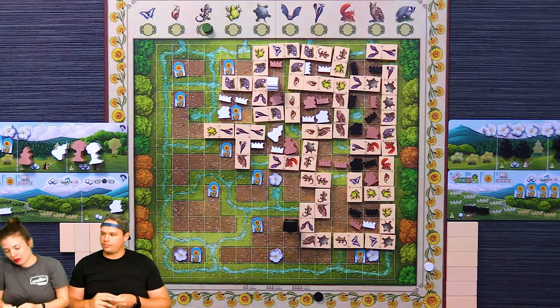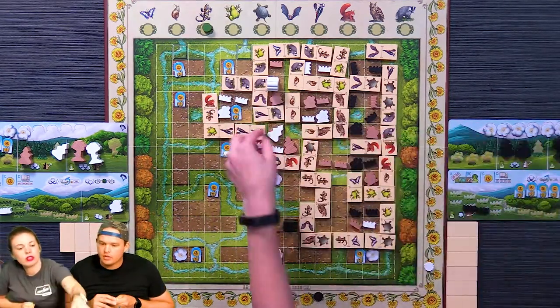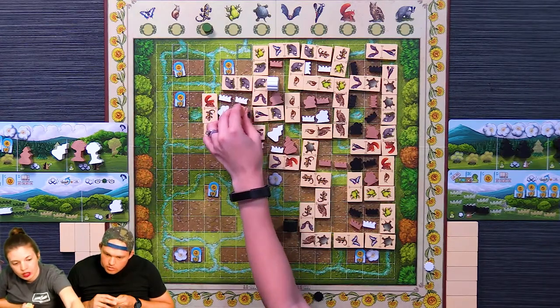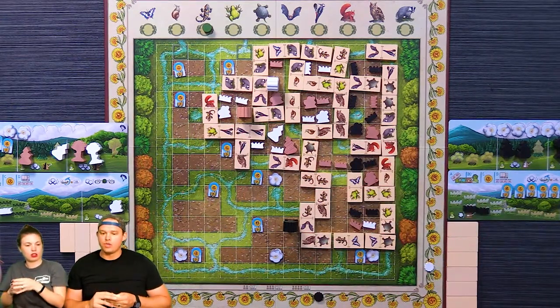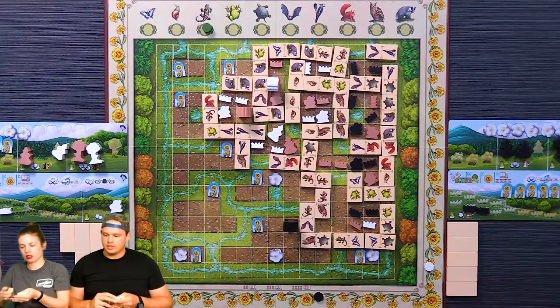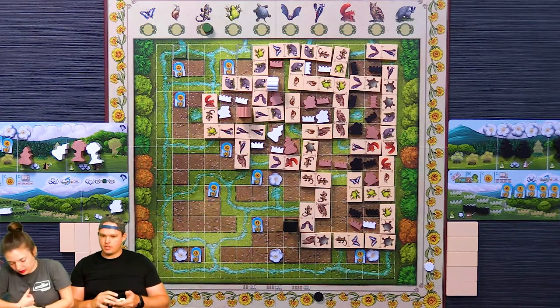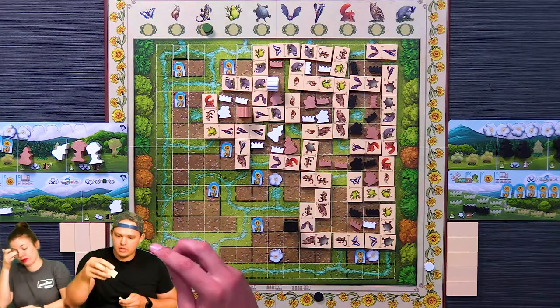I'm going to go here placing this right here, scoring three points. I'm going to use salamander here and put this which equals four. I've closed it in so no one gets the area points, but I get the token. Salamanders are wild — I'm loving it.